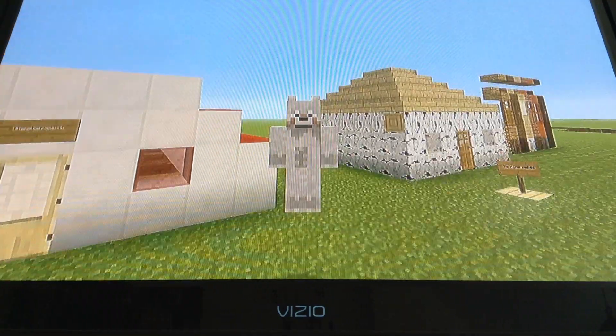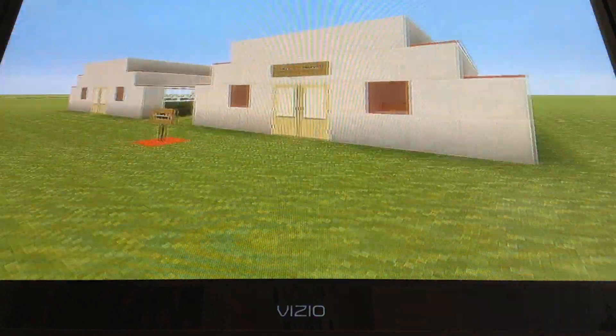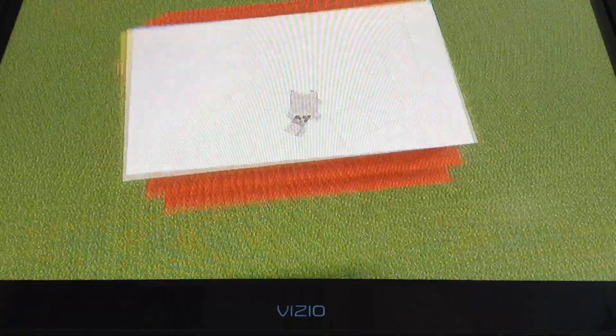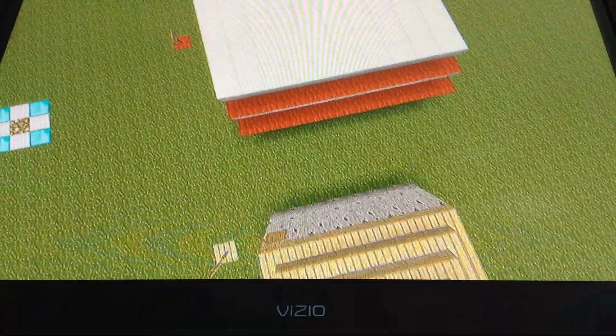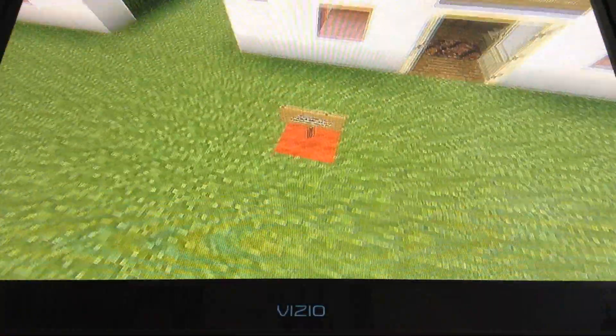Hey guys, this is Halloween Wolf. Awesome, all eyes, rabbit co-op 2, and in this video I have a how-to build for you. I've only done one of these — well actually more than one — but I am going to be building a modern restaurant.